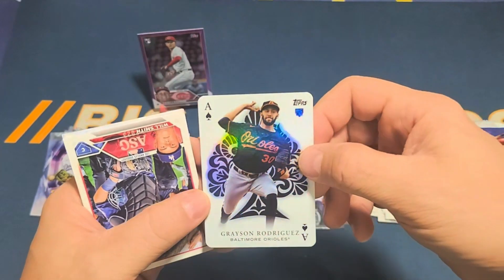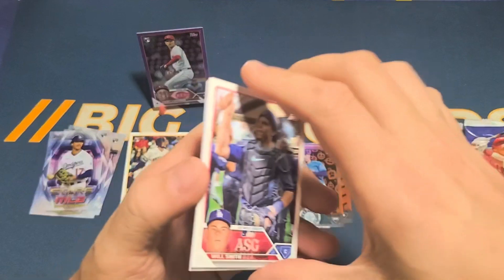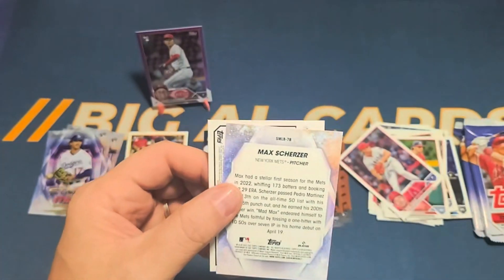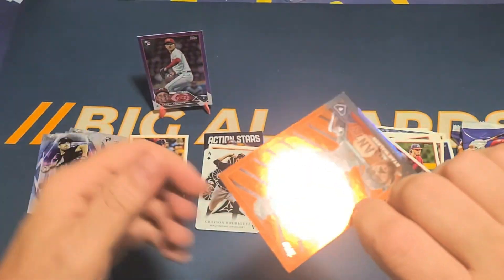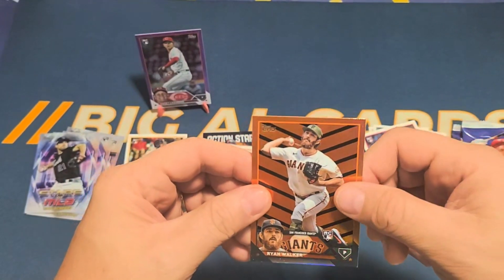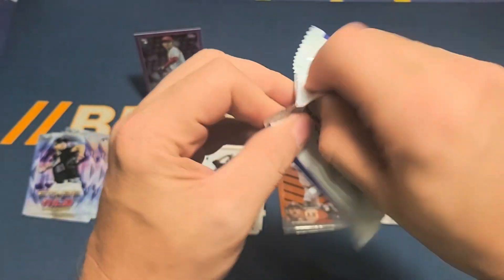I like these All Aces cards — they're pretty cool. Will Smith. We have Stars of MLB Max Scherzer, and then our Halloween parallel is a Ryan Walker rookie card. We have two packs to go.